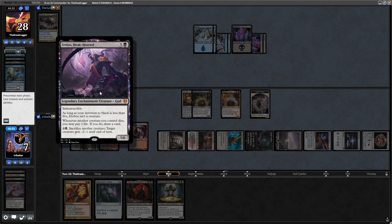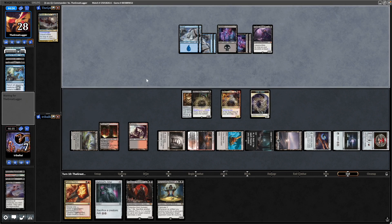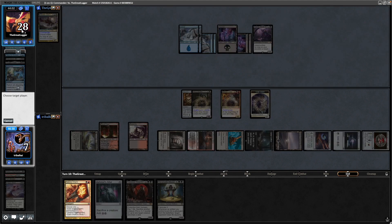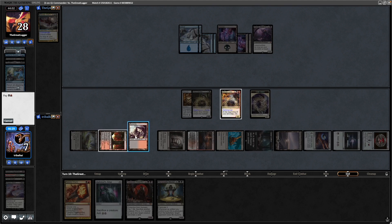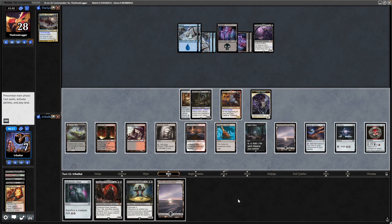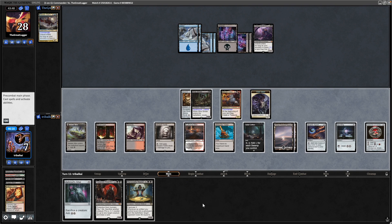Erebos, Bleak-Hearted. And now if they're going to counter us with the last card in their hand I'd rather they do it on their own turn. So we'll go for the exile on their graveyard now — I imagine they'd cast any counter magic against us trying to exile their bin. Well, they allow it to happen. We draw into a Swamp for the turn making our Cabal Coffers better.